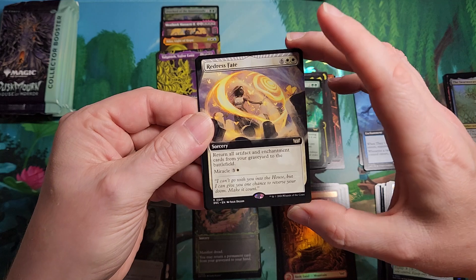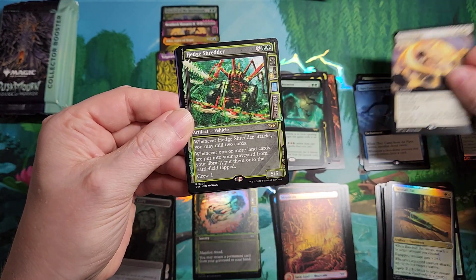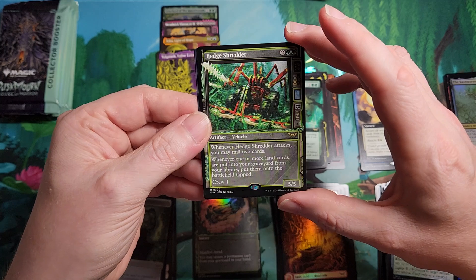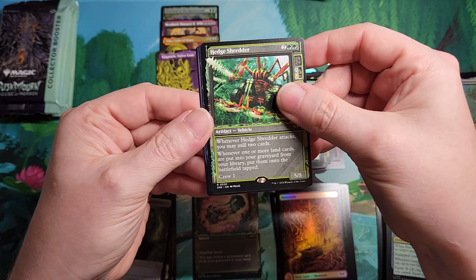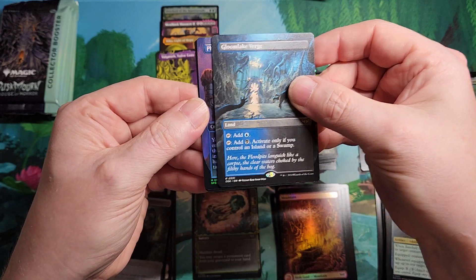There we go — Redra's Fate Miracle. That's a couple dollars, not bad for Commander. Head Shredder — haven't seen this in a while, that's a pretty decent hit. Ooh, Gloomverge Lake — rares coming in hot. That's a good one.